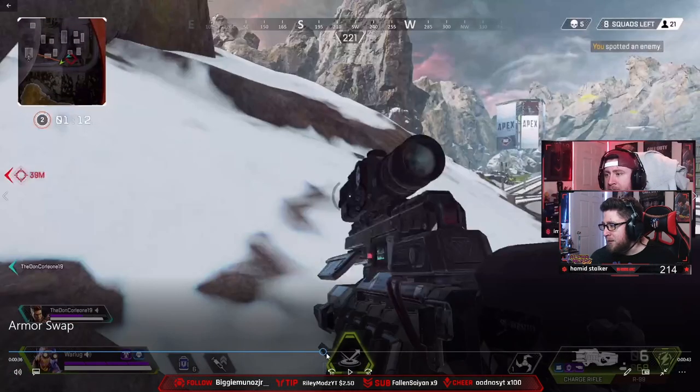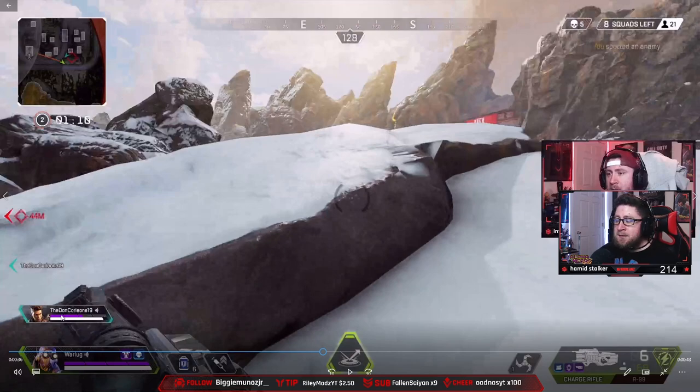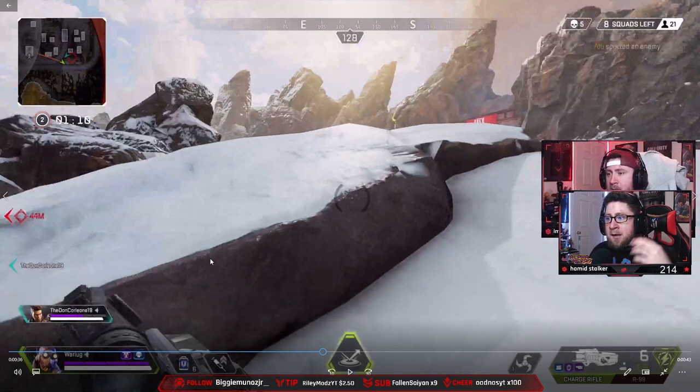In this particular instance we're right outside of Capital City fighting — it's me and my nephew Don. I want to show you a precise moment on how to armor swap. This is something you can use in every aspect of your game, especially in intense situations. One of the biggest things I love about Apex Legends is that when you down or kill somebody and get their box, if you take their armor it's full armor.